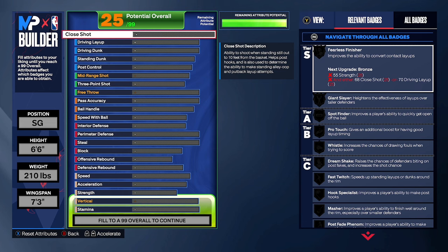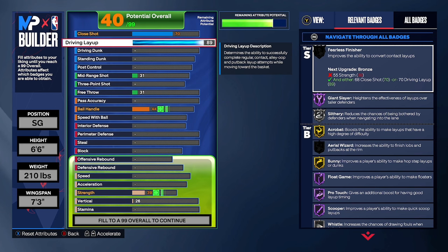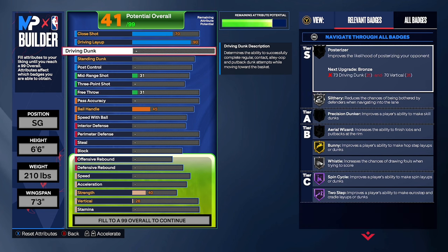Close shot: put that to 70. Driving layup: put that to 90. They changed slashing this year — people are not gonna be complaining about contact dunks, they're gonna be complaining about these layups. The layups you make in the park are broken. If you combine them with Pro Touch, Scooper, Acrobat, and all that good stuff, and you time it correctly, the entire bar is usually green. Combined with euros, hop steps, and reverse layups — it's stupidly broken.